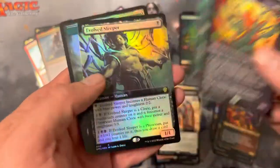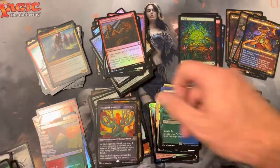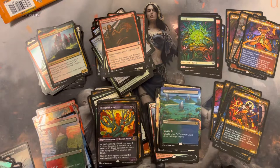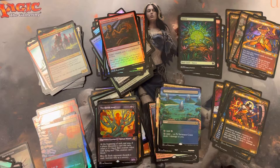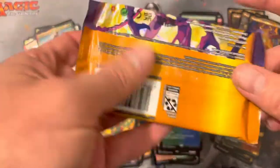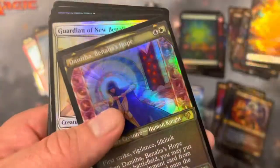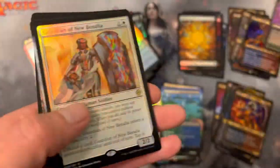Oh — showcase full art foil Evolved Sleeper, very much like! Long term, this is going to be a set with cards people are stoked on. I haven't had a chance to see if anybody's recorded opening the Tabernacle yet. I've seen a Pendlehaven — our old pal Rudy over on Alpha Investments, friend of the channel in the loosest sense of the term. Oh — textured Danifa! We've got three textured rares so far and a mythic. The texture slots are treating us great tonight.